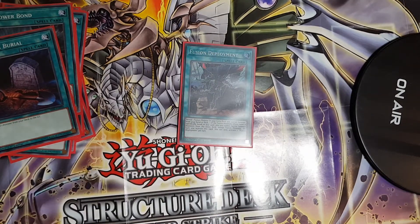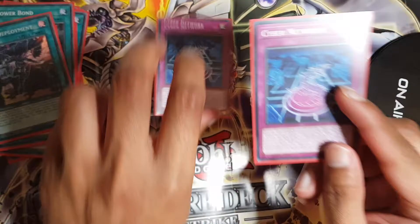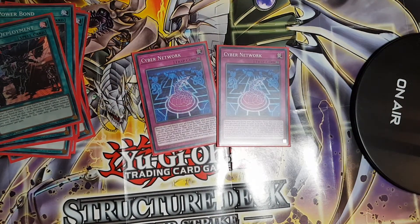For traps, I play two copies of Cyber Network. Its main purpose is to recover banished Cyber Dragons when you've used Overload Fusion and don't have Cyber Load Fusion in hand. The great thing about Cyber Network is it doesn't need to remain on the field for three turns — you can activate it and then use Twin Twisters on it to immediately trigger its effect and bring back your banished Cyber Dragons for further fusion or XYZ plays.